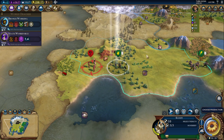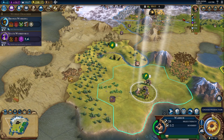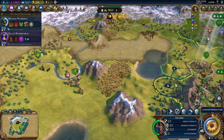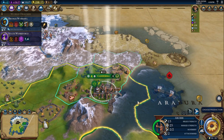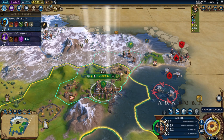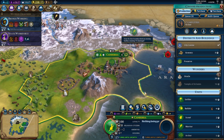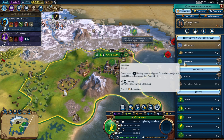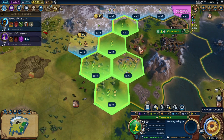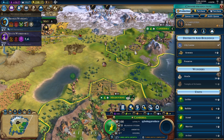Let's start to get that. I need them away from the forest I think. They do have quite a bit here. I can build a preserve — we can culture bomb with it as well. I don't know if I want to though.